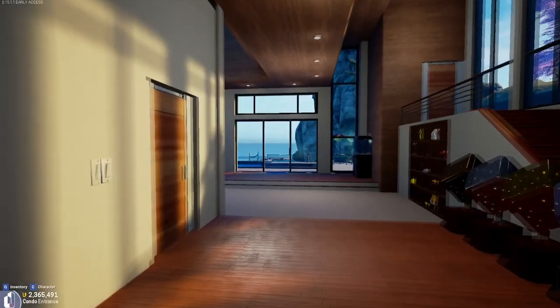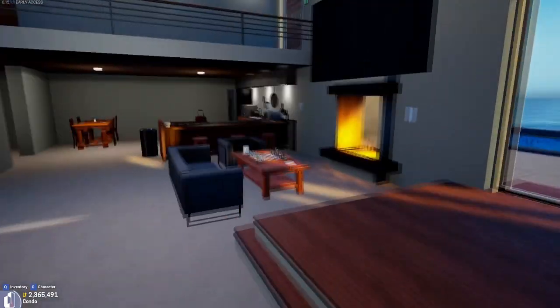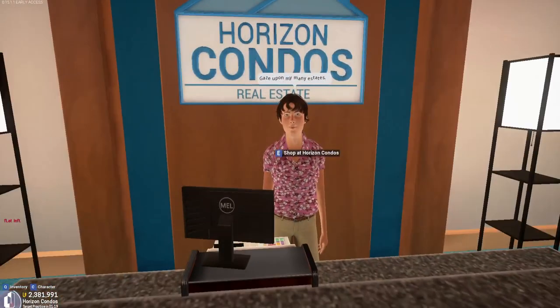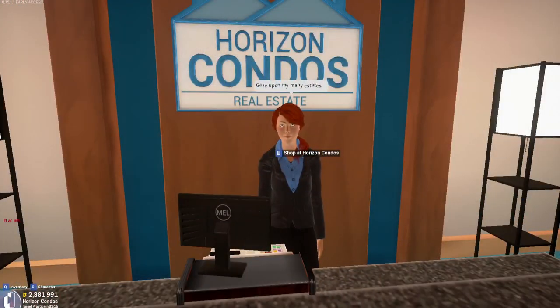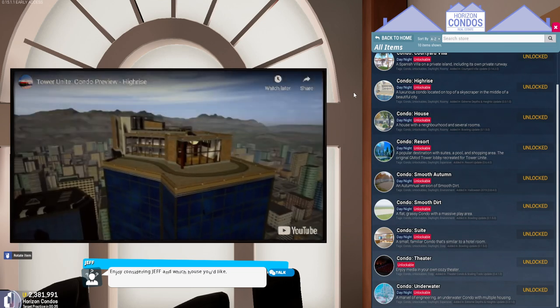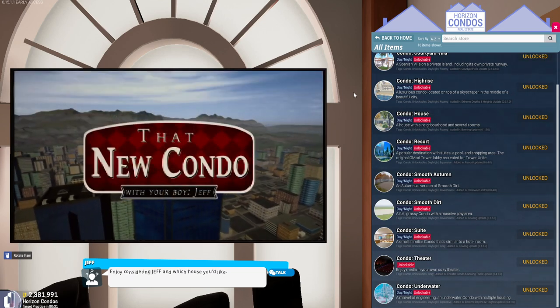First, let's take a look at the condos. Each player starts off with the default condo — a private island with all sorts of building space and plenty of room for activities. If you are looking for more condos, you can stop by the Horizon Condo Store. The store assistant is Jeff, and each of the condos has a video which shows you all the features that each condo has to offer.